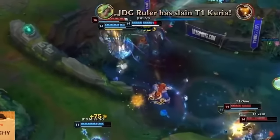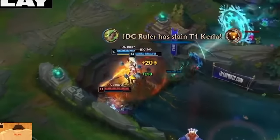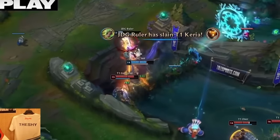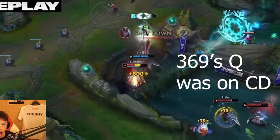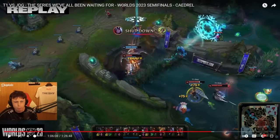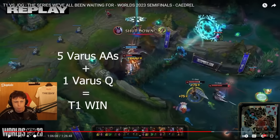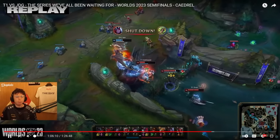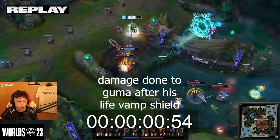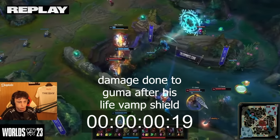Guma Yushi should have been dead a long time ago with 369 and Ruler on top of him. The fact that he dodged three Qs that would have killed him is insane. 369 probably missed all his Qs or had them on cooldown. Guma was only hit by one Aatrox Q, hit all his autos onto Ruler, and still got him in the end. Two auto attacks and two Zeri Qs took him to that much HP, all within about 0.5 of a second near the end.